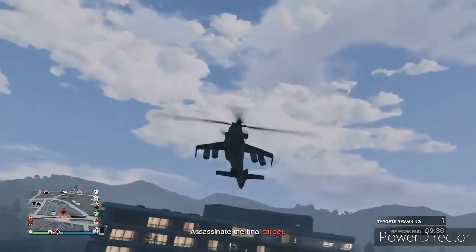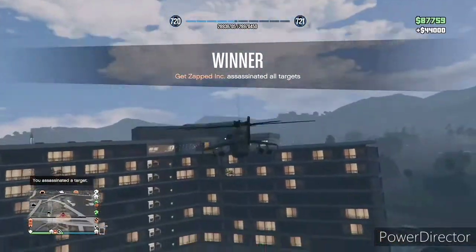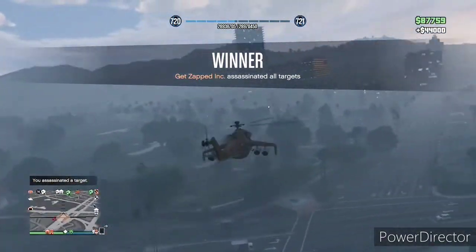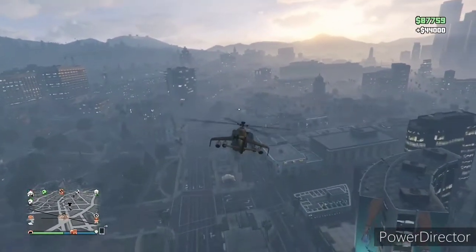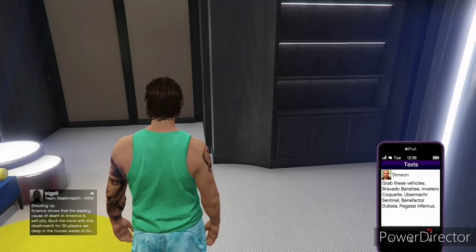Here's where it starts to get real good. The vehicle sales are a little rough but it's getting good. You can see I'm finishing up a Head Hunter and it pays double — that's $44,000. It did take me a little longer because I did it in a Savage rather than a Mark II. But regardless, VIP work is double as well as the challenges if you have someone else in your organization.